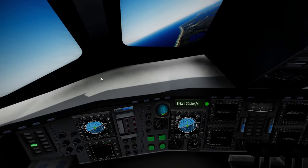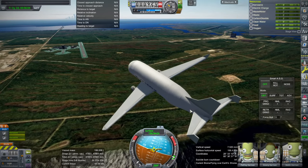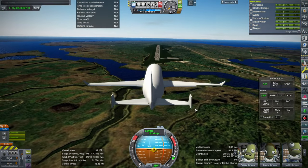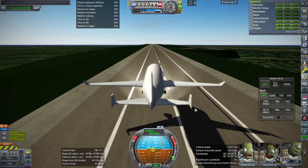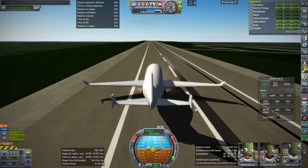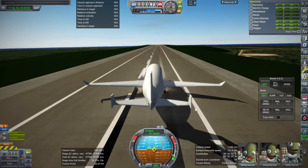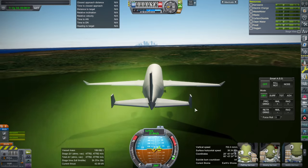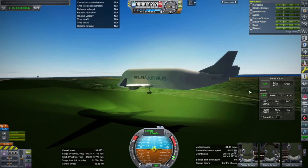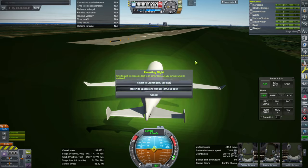We have the cockpit view. Now I'm using some flap — that probably needed spoilers too. Now we're going really fast. I don't have enough of a flap setting. Okay, brakes, steering... we sort of ended up off the side. Let me try the takeoff with some flaps from the start. I feel like I need more flaps and probably more spoilers as well — those are things to add.